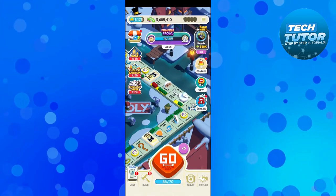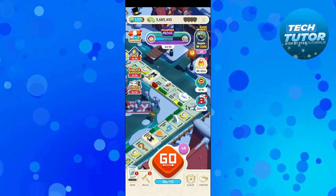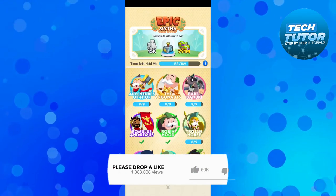Once you've gone ahead and logged in, to get the hammer token there's actually an event on at the moment. Come down to the bottom right hand corner and press onto your album — what you want to do is basically complete all the epic myths albums.